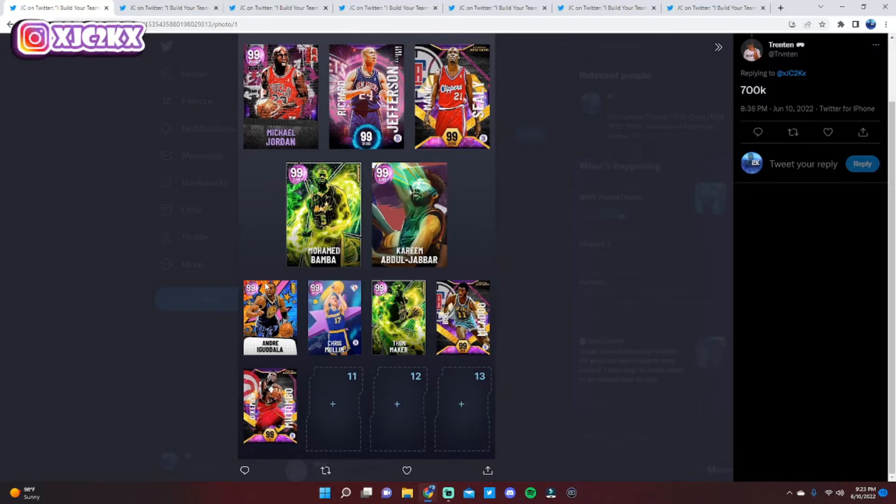Starting off with the first team from Trent — he's got 700k MT. His point guards are Iggy and MJ, which is absolutely elite, and he's got a solid all-around squad. I think he can make some upgrades to fix this team up. First, I'd move Malik Sealy to the two and bring Richard Jefferson off the bench at the two, and take Chris Mullen out of the lineup. That will help things a bit, with those two guys as your twos. Then start Thon Maker at the three, Mo Bamba's still great at the four, and Bob McAdoo's great as the backup four.